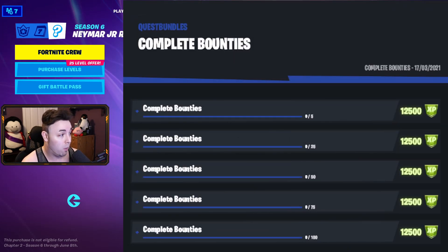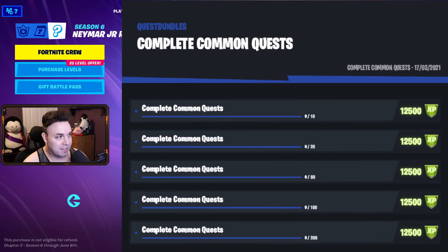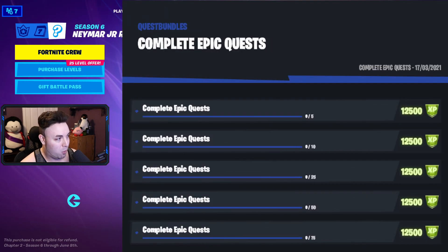Next up is complete bounties — you've got to complete 5 to begin, then 25, 50, 75, and then 100 to finish it. After that is complete common quests, starting at 10, then 25, 50, 100, and then 250. After that is complete epic quests — we have 5, 10, 25, 50, and 75. Those are the purple ones.